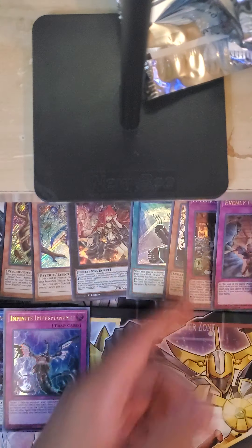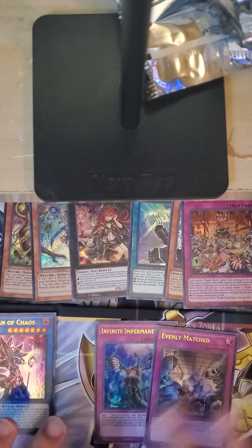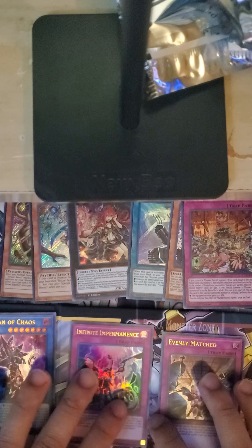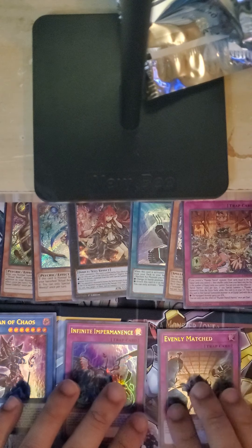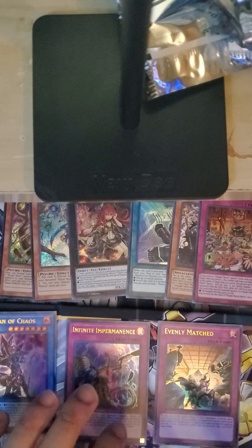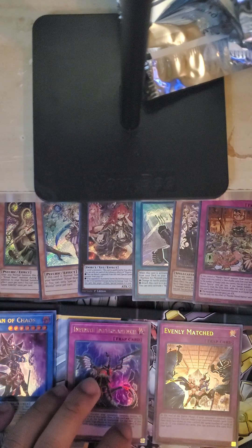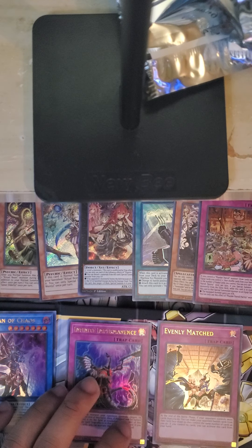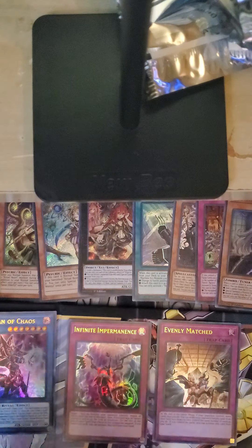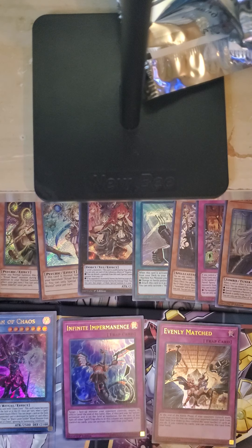So that's it. In that box we were able to get Evenly Matched and Infinite Impermanence — that basically paid for the box itself. The Infinite Impermanence is like 35 bucks right now and Evenly Matched is about 21 bucks, so both cards almost paid for all the packs. I think we'll be pulling more — we'll try to buy more Secret Forces later on and as many Eternity Codes as I can find. Hope you guys enjoyed the video, leave a comment, like, and I'll see you next time.